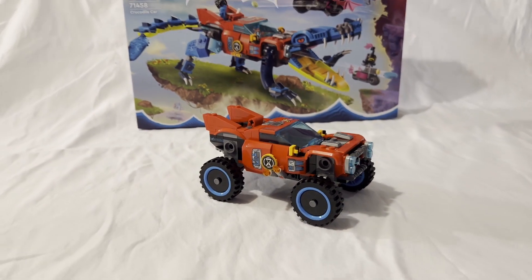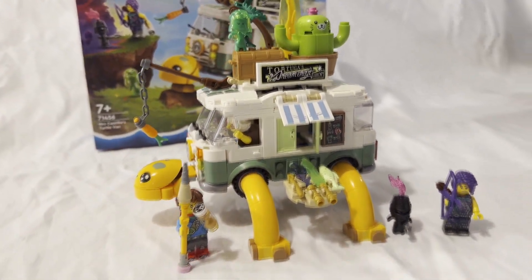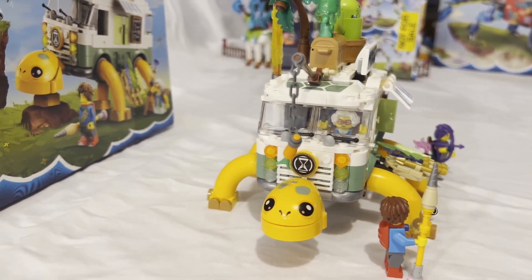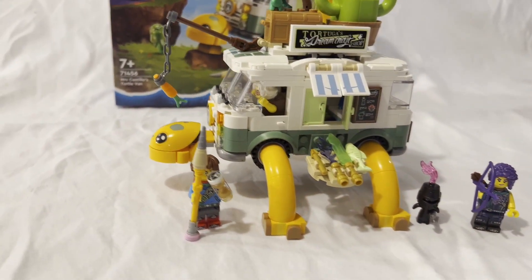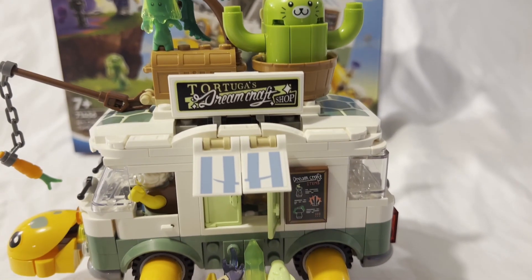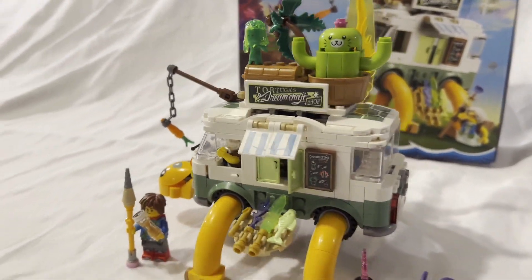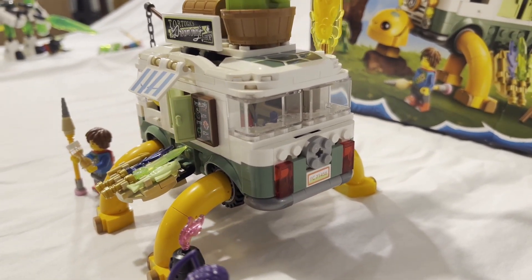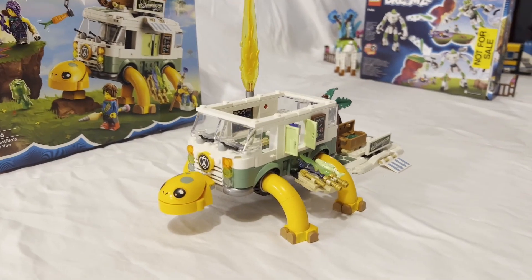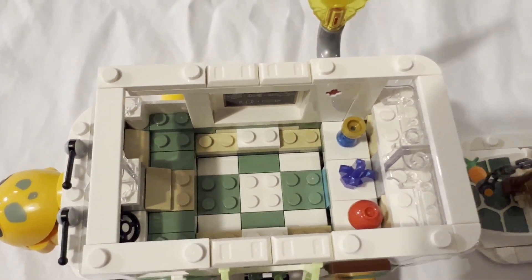The monster truck form's silhouette is pretty unique compared to the crocodile car form — it's taller and bigger. Up next is set number 71456, Miss Castillo's Turtle Van, with 434 pieces for $47.99. There's a lot going on here. This is what LEGO calls a party mode, which is the alternate form I personally prefer. It also has a standard van mode, but there's a lot going on with the party form — more reminiscent of something you'd see in a strange RPG game. It's a pretty fun build with an interior full of small details and stickers.